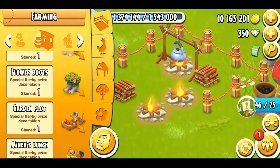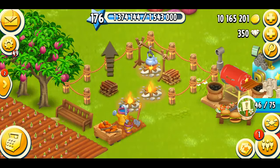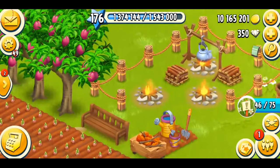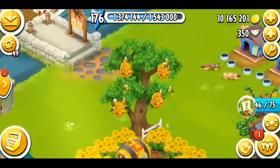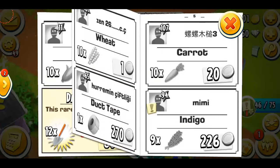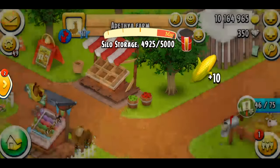I want to put another decoration — a garden plot would probably look fine here since everything matches together. Yeah, that looks kind of nice. I especially love the garden plot. That was it for the decoration and I think it looks really cool. I can't wait to see what's in the next Farm Pass season. The Farm Pass is great for getting decorations, but the sad part is that it's only in the paid section — you have to pay real money to get them.